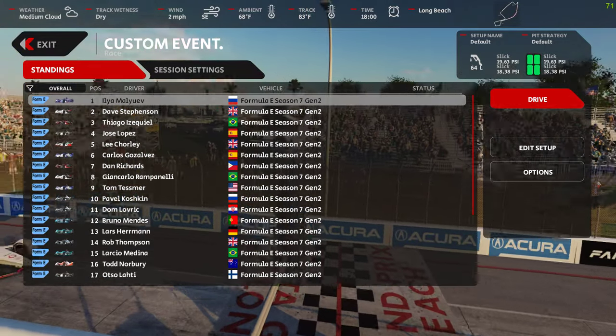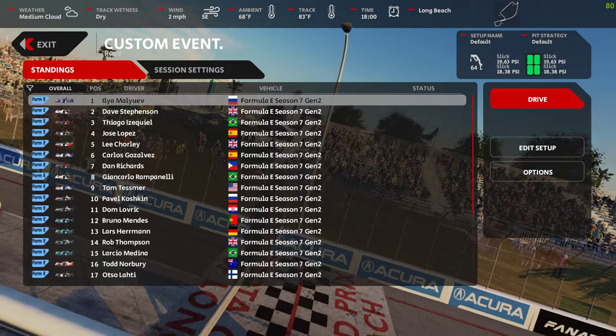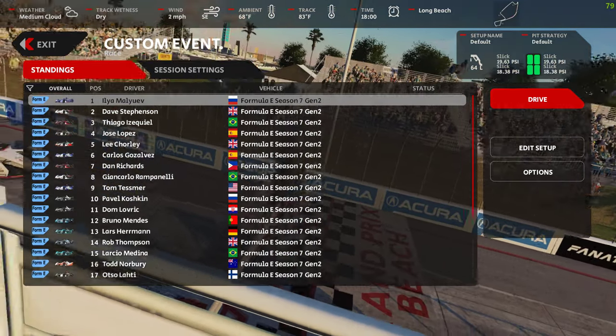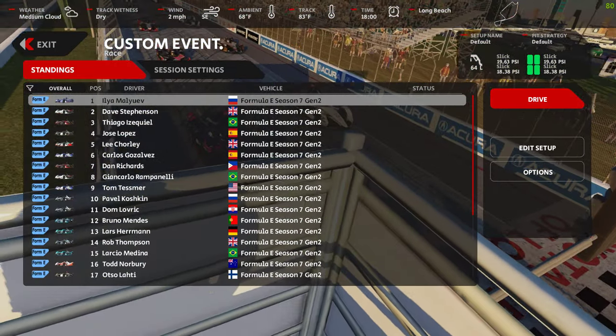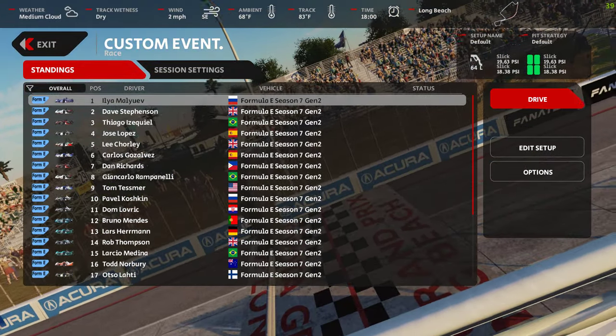Fred, over with Thunderflash Mods, has dropped the entire Formula E series — Season 7, Gen 2, every car, every livery, every team, all the names — just casually dropped it in there on a Friday.